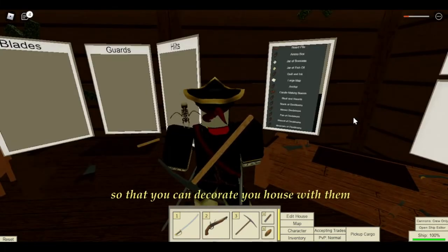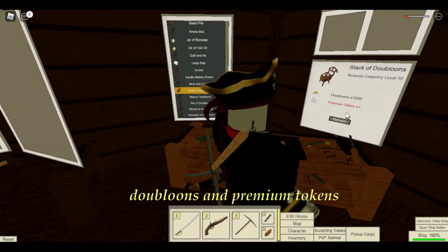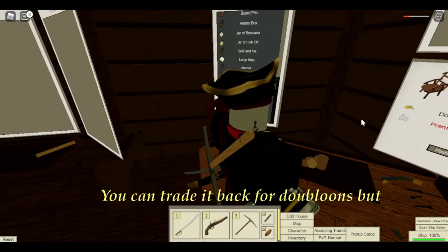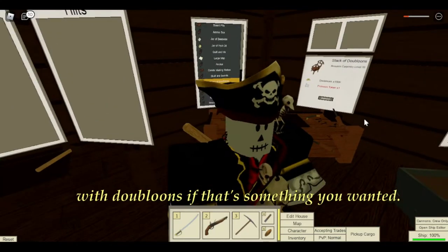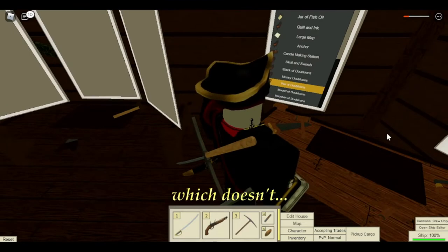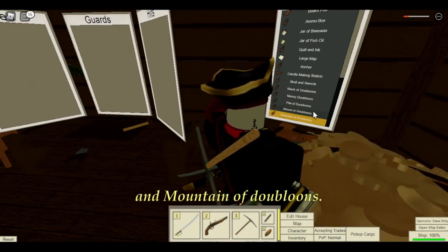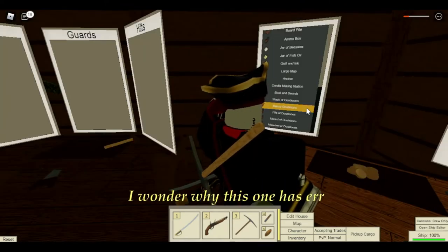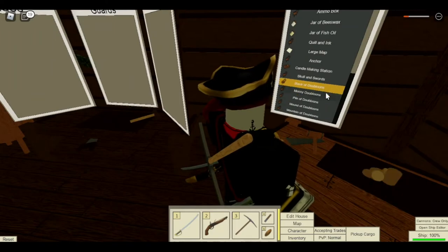New crafting items have been added so that you can decorate your house with them. It's essentially stacks of doubloons which actually cost doubloons and premium tokens. The developers said that if you wanted your doubloons back, you can trade them back for doubloons, but you'll still lose the premium token. So you can scatter your house with doubloons if that's something you wanted. There's a stack of doubloons, messy doubloons, pile of doubloons, mound of doubloons, and mountain of doubloons. The biggest one costs a million doubloons. Oddly, it seems to have an animation — the rest don't.